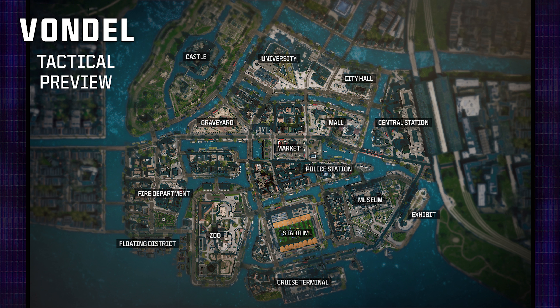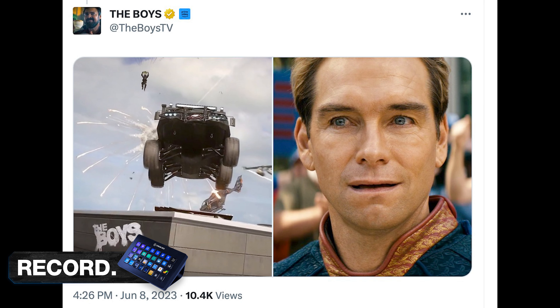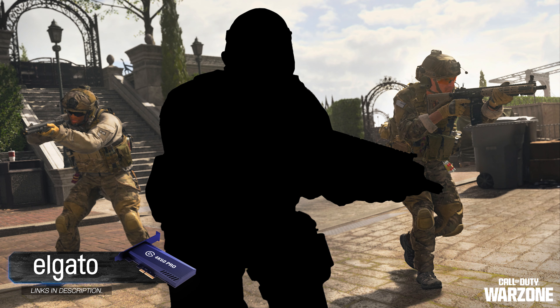Not only in Warzone but also in DMZ. Alongside this trailer we received a brand new blog post with information about each new point of interest. The tactical preview is bright, colorful, and vibrant — and that's actually how the map looks in-game, which is very exciting. There will also be fog that occasionally rolls through, and depending on how dense it is, you won't be able to see very far in front of you. It's a dynamic fog that comes and goes randomly as you play.